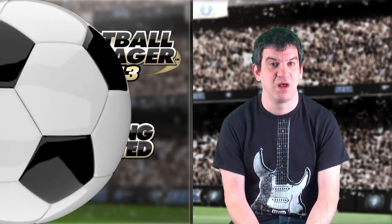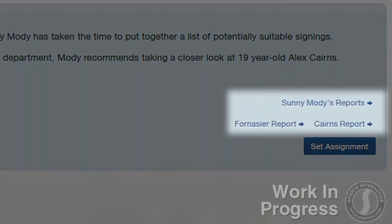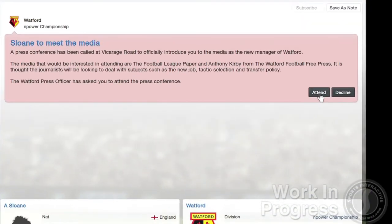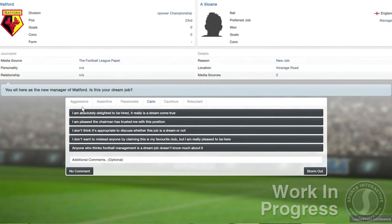When you return to your inbox, you'll then find all the reports you requested from your new staff waiting for you and, depending on the conversation with the board, a press conference will have been arranged. You can decline to meet the press, but I don't think you'll want to get on the wrong side of the media on your first day.